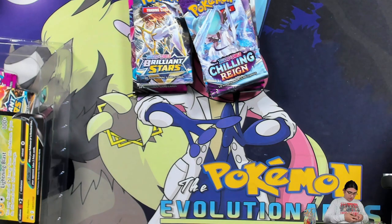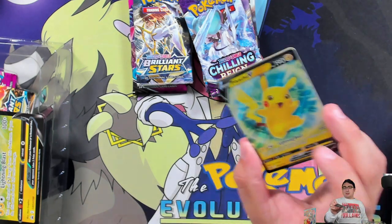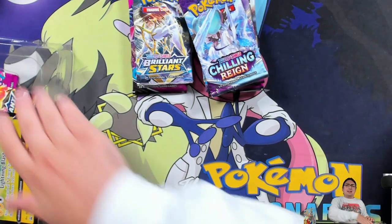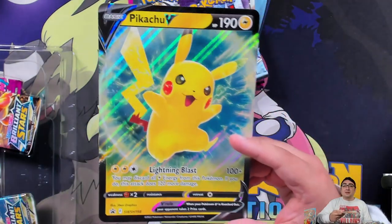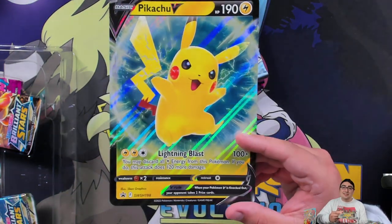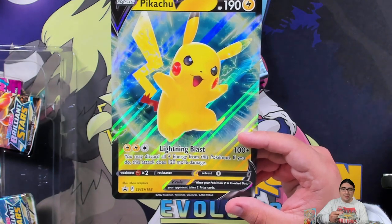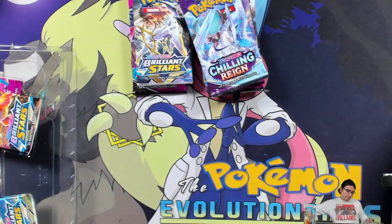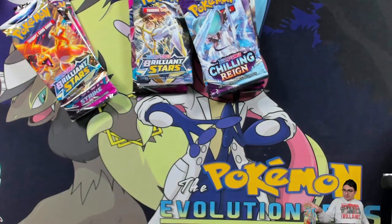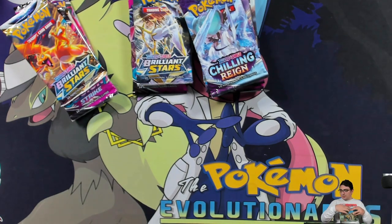This next one is just another Pikachu promo box with the Pikachu V, and it has a Mimikyu — it's a galaxy holo from Darkness Ablaze, so it's technically not a promo. But this one here is promo number 198.